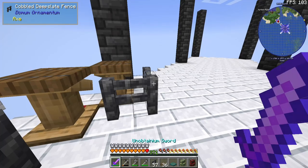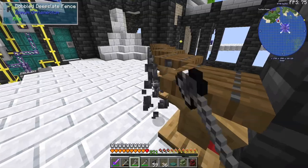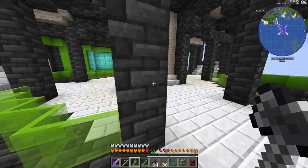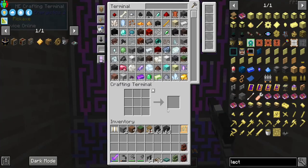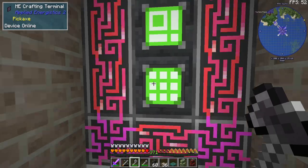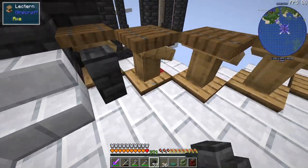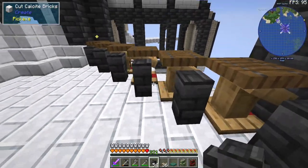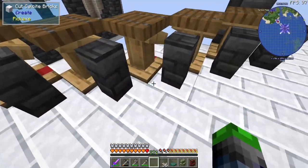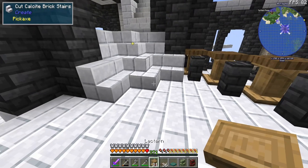That does look good though, I like it. It needs an axe, which seems interesting - I mean it is technically a fence. Let's try the bricks. Can we turn the tiles into walls? Yes we can. So I think the walls are going to be good. I'll have those going along the side. I don't think a mob could really get up there, hopefully - fingers crossed, famous last words.